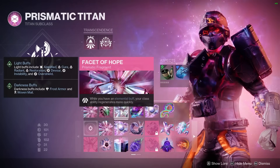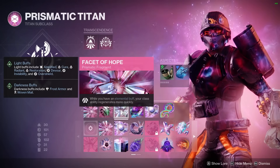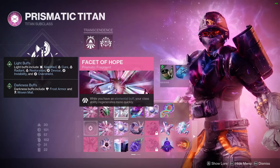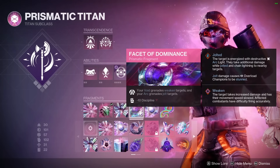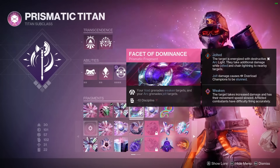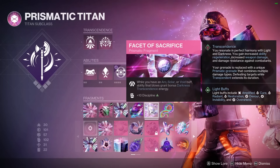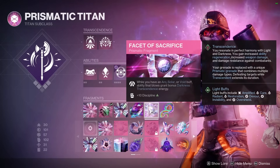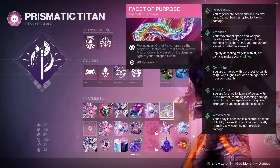Facet of Hope: while you have an elemental buff, your class ability regenerates more quickly. We get that from the void overshield when we throw Shield Throw, getting the barricade back faster to suspend more targets, and also from Radiant via our artifact whenever we pick up an orb of power. Facet of Dominus: your void grenades weaken targets, so you get suppression and weaken from one grenade — use it offensively to take targets out of the fight while making them take more damage. Facet of Sacrifice: while you have an Arc, Solar, or void buff, ability final blows grant bonus darkness energy — great for having overshield and Radiant active constantly. Facet of Purpose: picking up an orb of power grants overshield based on your damage type, giving us void overshield and Radiant from our artifact.